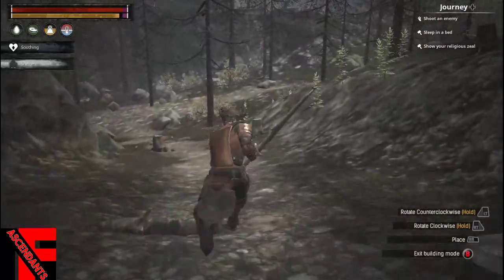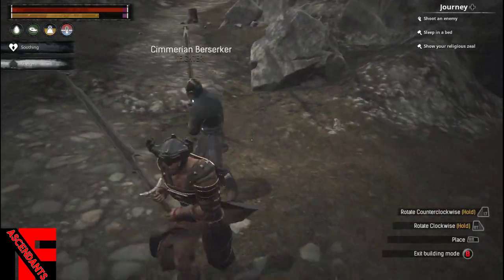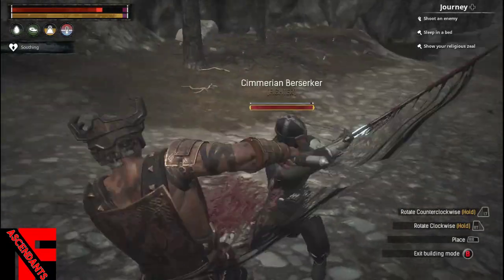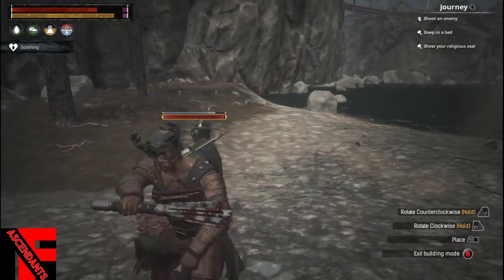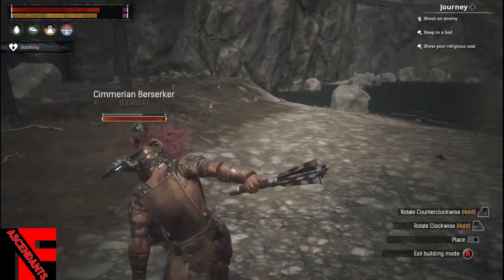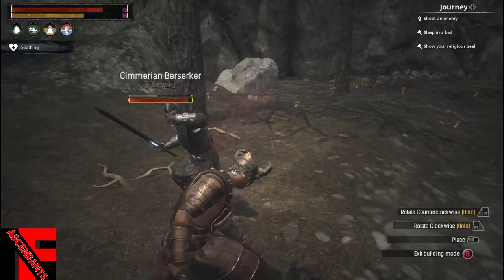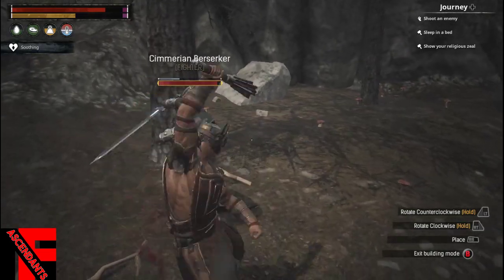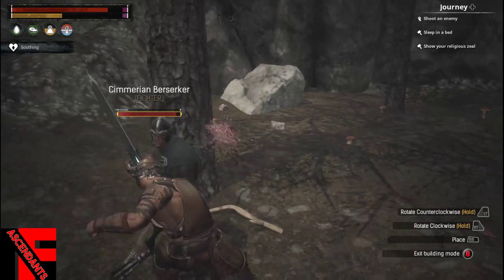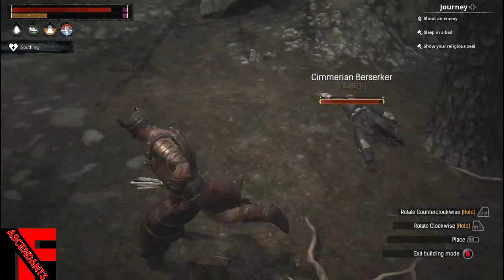Let's see if this is the berserker down here. Yep, that's him — let's knock him out. He's pretty tough, so he'll be hard to get. He's a fighter, so that'll give us two named fighters out of this outfit, which gives me four named fighters total. That's really good, because that's what I want to take over there to try to help me kill that legendary.